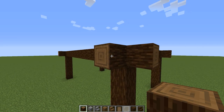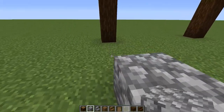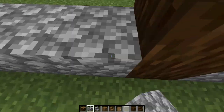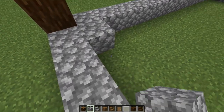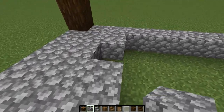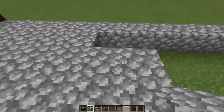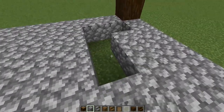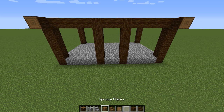Next, we're going to fill in all the space in between the logs with cobblestone blocks. And since this build is going to be a little bit taller, we're going to put down a full subfloor of cobblestone blocks. Now that we have the cobblestone floor down, let's go ahead and add some spruce plank walls.